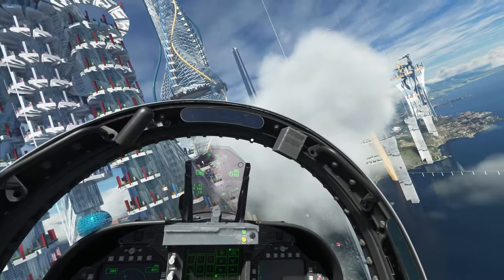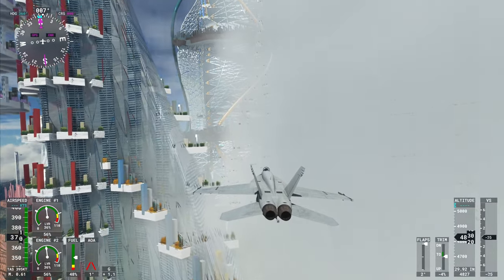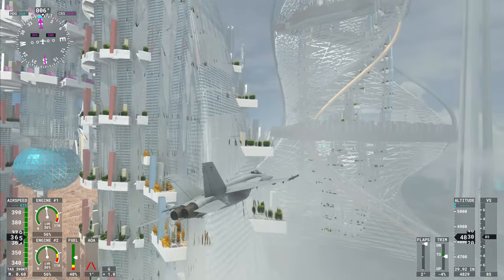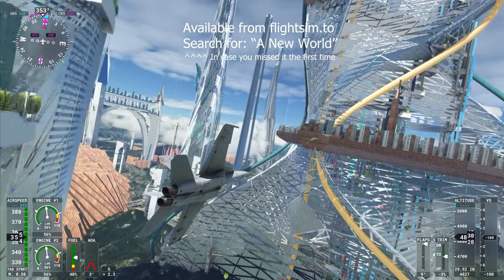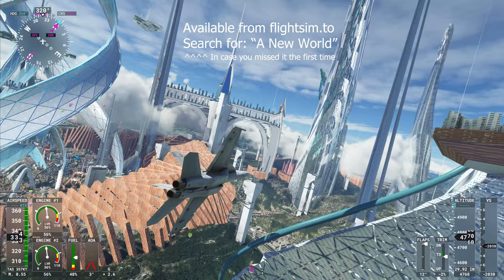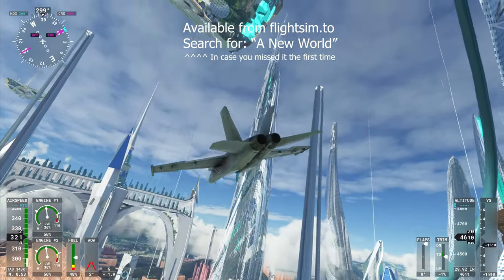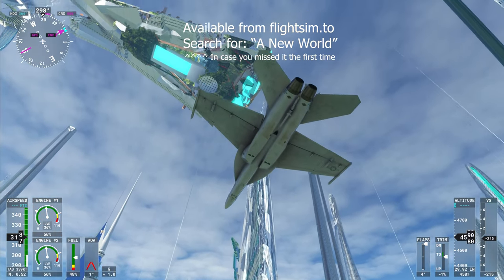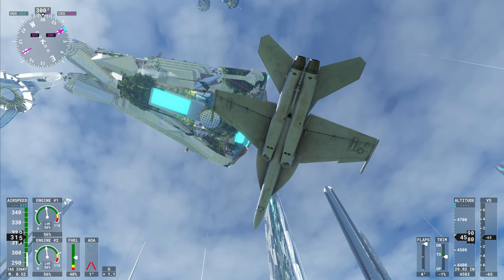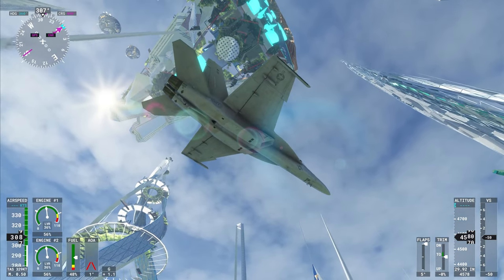I've tried to find something that's pretty unique and fairly different to take a look at. This mod comes from the website flightsim.to — it's called Mega Monaco, so very easy to search and find. And when you're flying around here, you'll notice a few interesting things. There's actually a number of Easter eggs dotted around — things which are somewhat unusual, to say the least. We'll take a look at a few of those in just a moment.